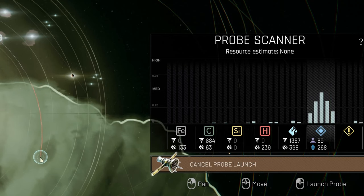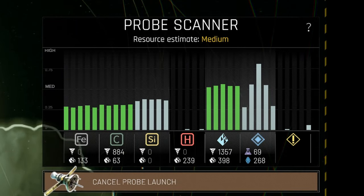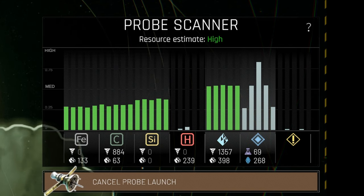You can save some resources by min-maxing your prop scanner target area. Just find the zones with more resources highlighted by moving your mouse around a bit.